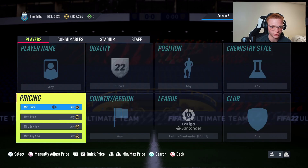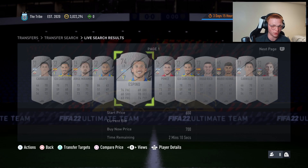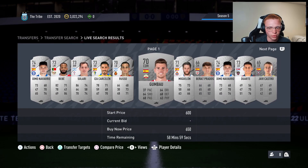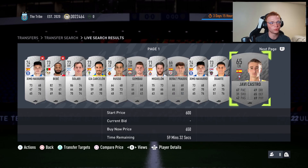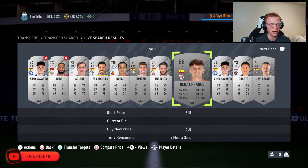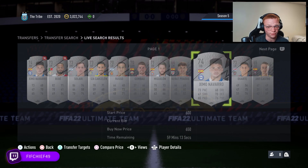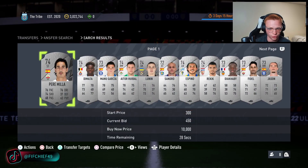We're going to start by looking at silver La Liga players. These cards have value because of the League SBC requiring bronze and silver cards from La Liga. Right now they're selling for about 650 coins a piece. With these low budget methods, we're going to snipe and mass bid these cards for 150 coins under what they sell for — so sniping for 500 coins or less.